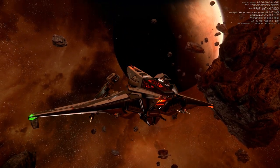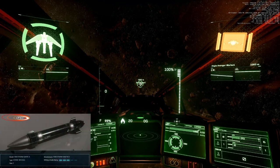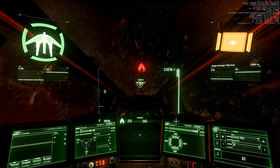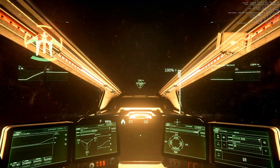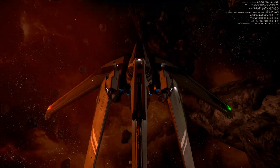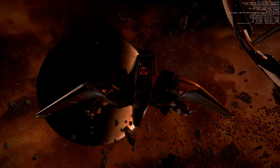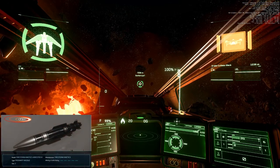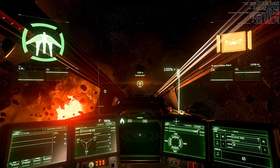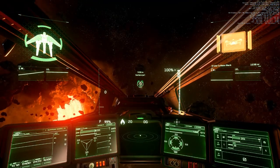I usually only look for orange or red spots on the HUD. Shields frontside 59 standard maximum — the shoulders were flashing again but no cosmetic damage. One Saz-3 missile. Shields frontside 53 standard maximum.